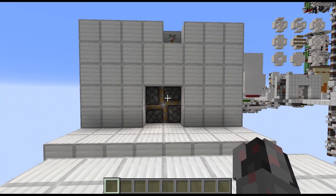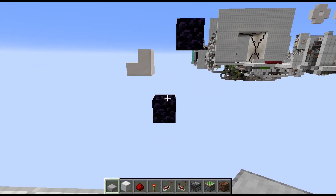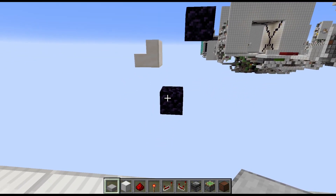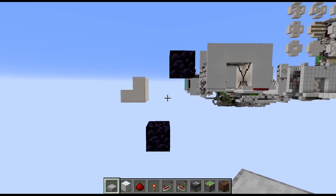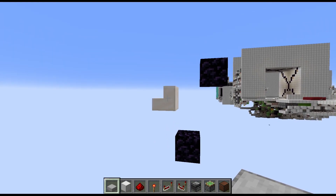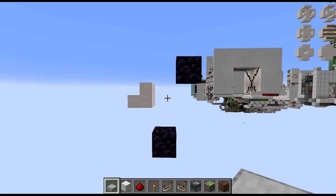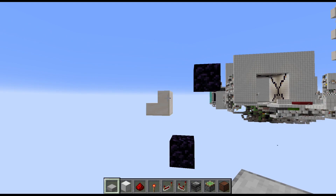And with that it's time to show you how to build this door. Start by placing the three blocks which mark the future doorframe. At the bottom left and the top right we have obsidian blocks or immovable blocks, and on the left side in the raised position we have a transparent block. Since this will be part of the visible wall, I'm using a stairs block here — you could also use a glowstone block or a sea lantern. Important is that it is not a full block so it does not transmit redstone power.